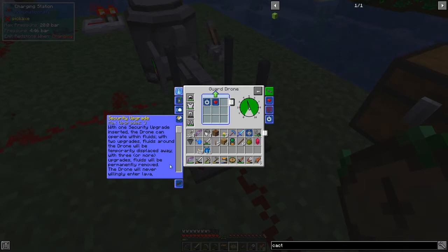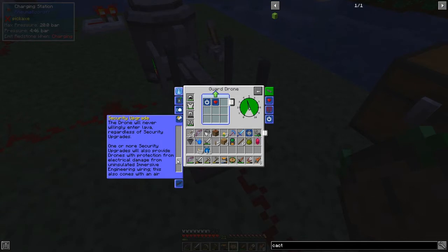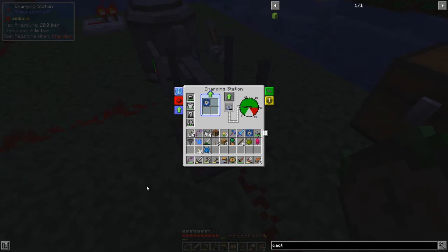With one security upgrade the drone can operate within fluids. With two upgrades the fluids around the drone will be temporarily displaced. With three or more upgrades the fluids will be permanently removed. The drone will never willingly enter lava regardless of security upgrades. One or more security upgrades also provide protection from electrical damage - though that's related to Immersive Engineering which isn't installed here.